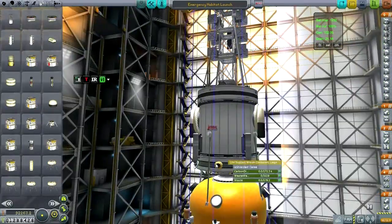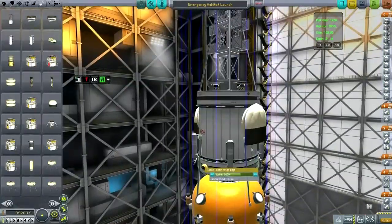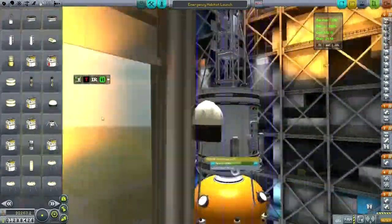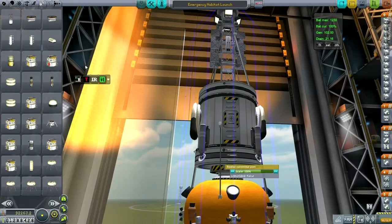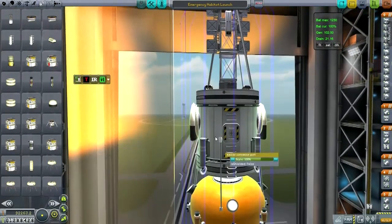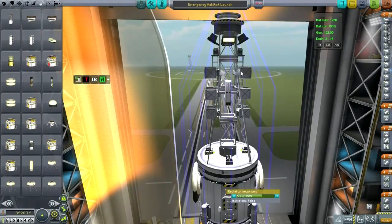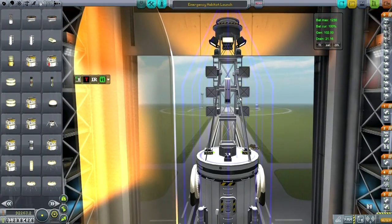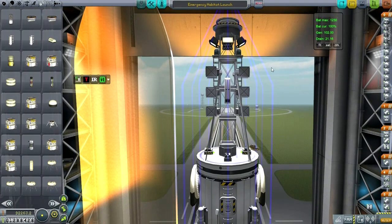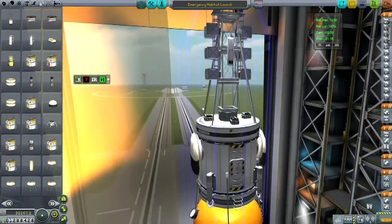We've got one of these little radial connector ports so that we can do some fueling or dumping of resources. I'm going with the lander legs, even though I could have used deployable airbags — we will be using deployable airbags in this episode. We've got Infernal Robotics powered hinges that will extend these solar panel arrays and, of course, lighting.